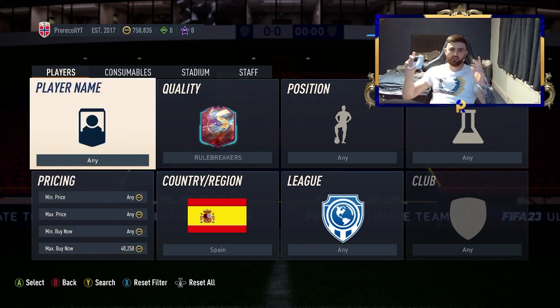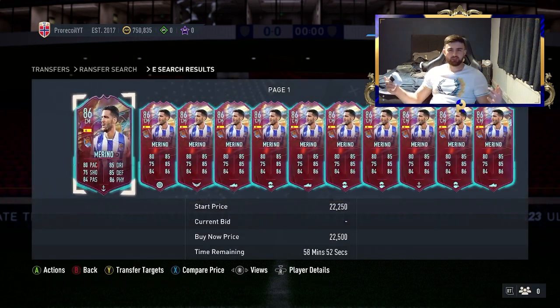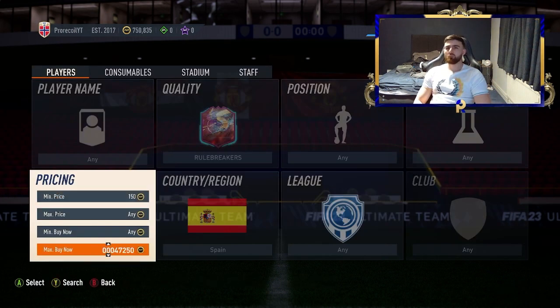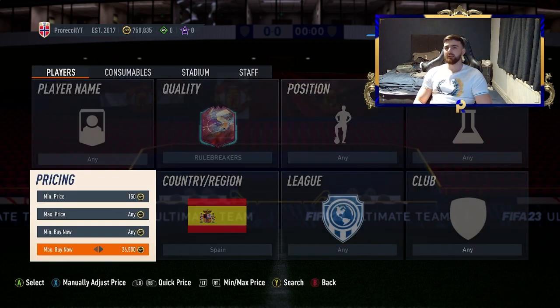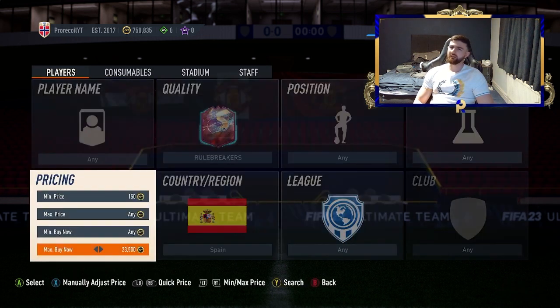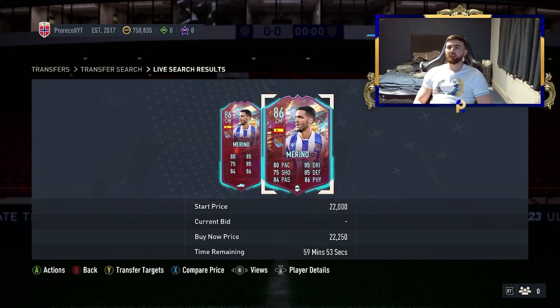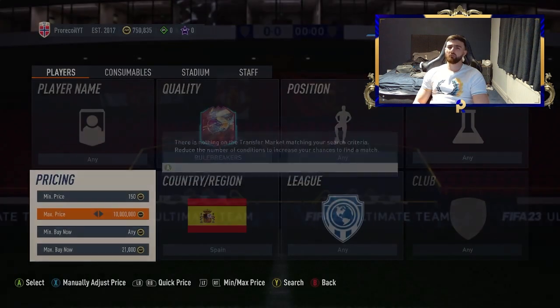Finally, we're going for Rule Breakers and Spanish players. You're looking at Marino and a couple of others like Jesus Navas — about three or four players will come up. They're going for about 23K on the sell-on. Take 10% EA tax off: that's 2.3K, half of that is 1,150. So at a 21K buy price you're looking at a decent profit. We're just going to try and get one.